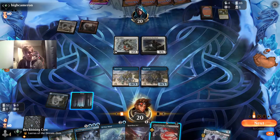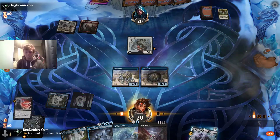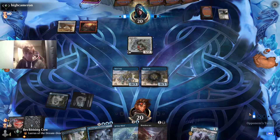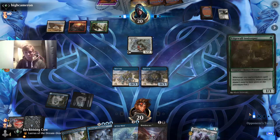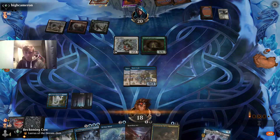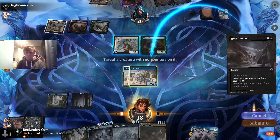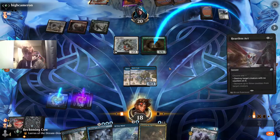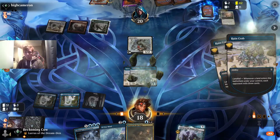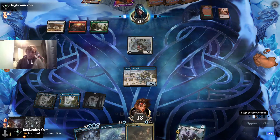He's got an Ox in the graveyard. This Shepherd of the Flock could just get precious — we just want to get rid of that. Edgewall Innkeeper, Bonecrusher Giant. Next turn he'd be able to get a draw with that and we don't want him drawing cards. We're milling him six cards a turn, so theoretically we just need to survive six more turns if we make our land drops.